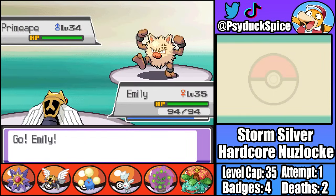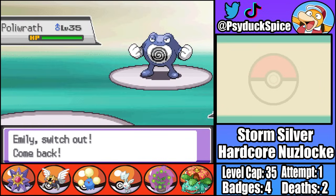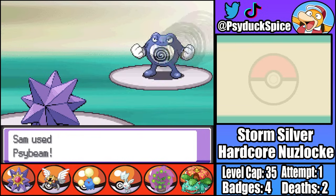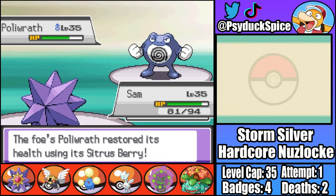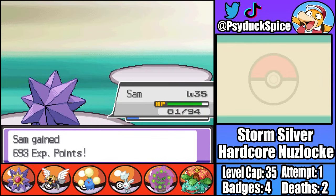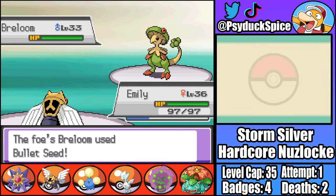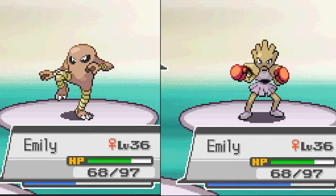A man in the Pokemon Center gives me a Choice Band, which combined with Emily's Speed Boost ability should mean she can rip through Chuck's team. First up for Chuck is Primeape, who is outsped and KO'd with a single Aerial Ace. Second is Poliwrath - I switch into Sam who takes an Ice Punch, and a Psybeam does decent damage and gets the Confusion. Even with Poliwrath's Confusion activating its Citrus Berry, a second Psybeam crits and KOs. Third is Breloom, so I switch back into Emily who takes a Bullet Seed and a Mach Punch - both heavily resisted - before KOing with Aerial Ace. Hitmonlee and Hitmonchan suffer the same fate.